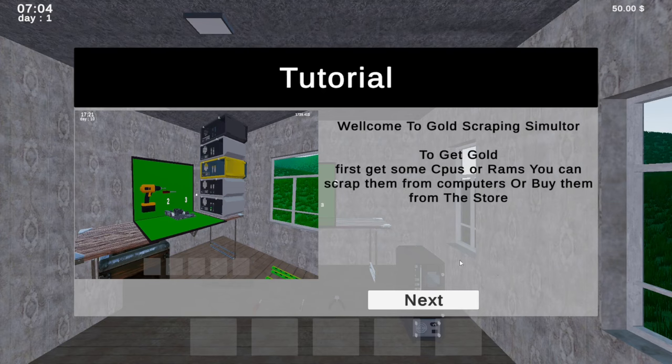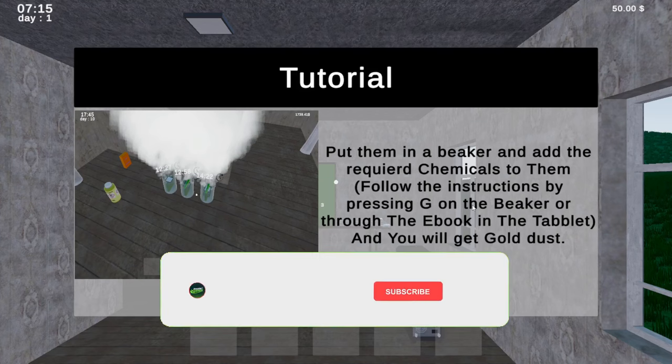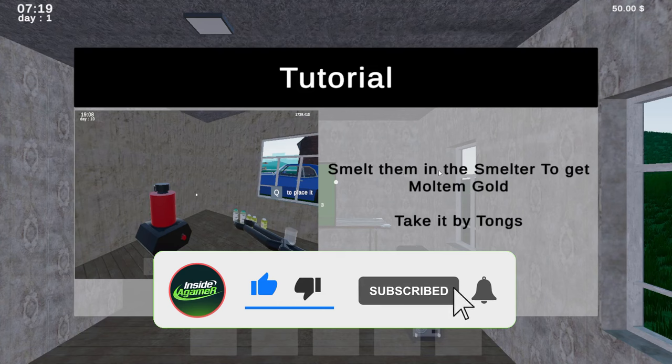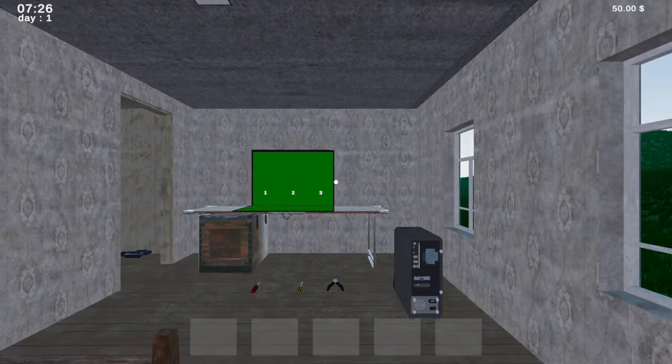Welcome to the tutorial. Welcome to Gold Scrapping Simulator. To get gold, first you get some CPUs or RAMs — you can scrap them from computers or buy them from the stores. Put them in the beakers, add the required chemicals, follow the instructions by pressing G on the beaker through the e-book or the tablet, and then you'll get gold dust. Smelt them in the smelter to get molten gold, then take it by the tongs, empty the molten gold into the mold, and wait for the gold bar to sell it.